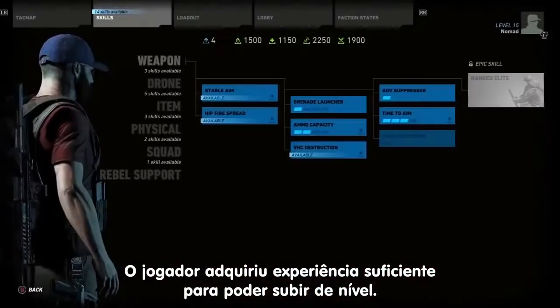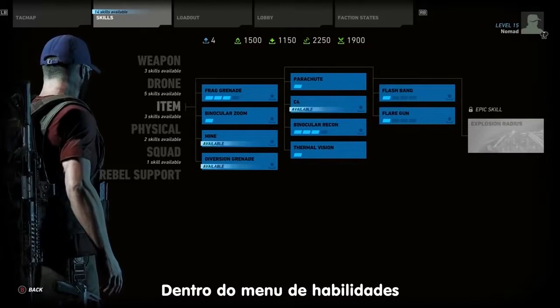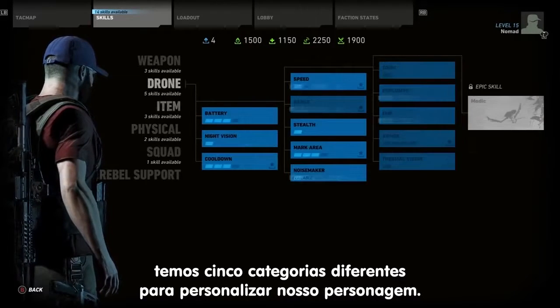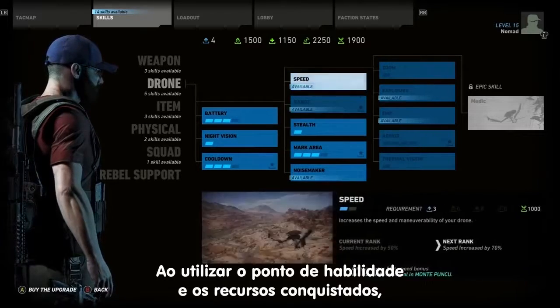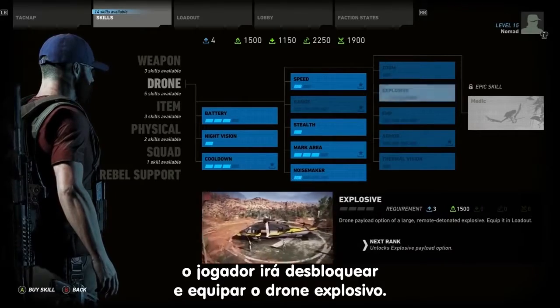The experience the player earned here allowed him to level up. Switching to the skills menu, you have five different categories to customize your ghost. Using the newly earned skill point and resources, the player will unlock and equip the explosive drone.